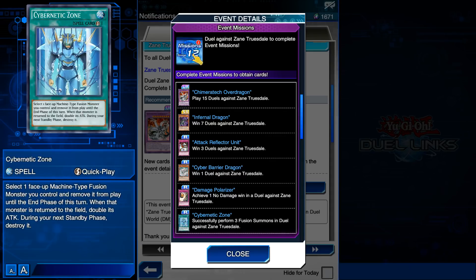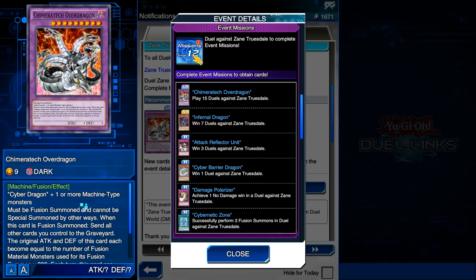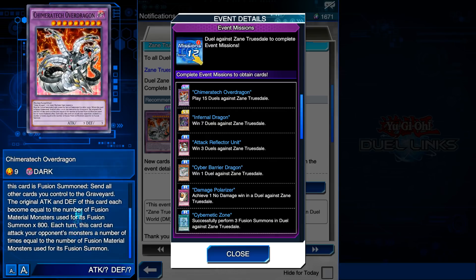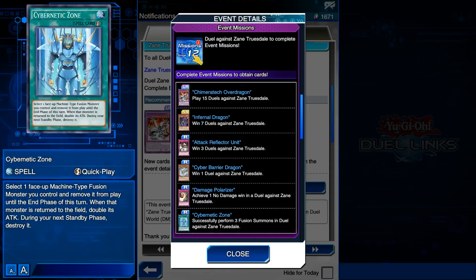Cybernetic Zone - a continuous quick-play spell card. Select one face-up Machine-type Fusion monster you control and remove it from play until the end phase of this turn. When that monster returns to the field, double its attack. During your next standby phase, destroy it. On paper it sounds good, but if you dive into it this card is pretty garbage. For example, let's say you get Chimeratech Overdragon out and you fused three monsters, so he's going to have 2,400 attack. You play Cybernetic Zone and banish him during your main phase.